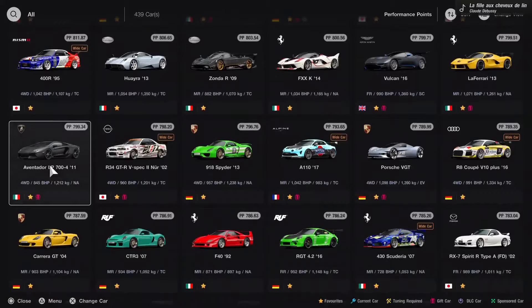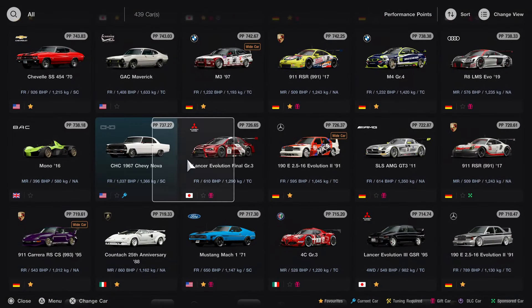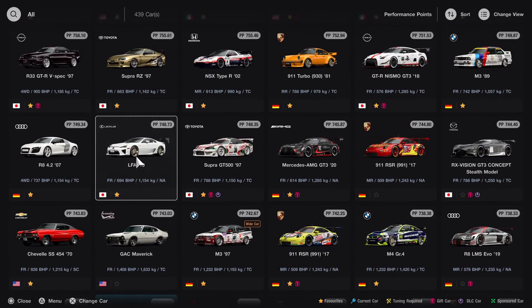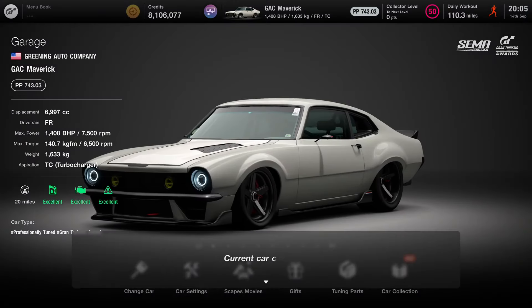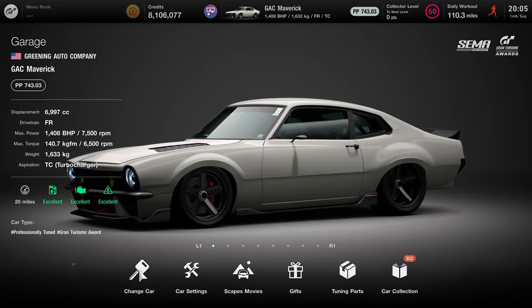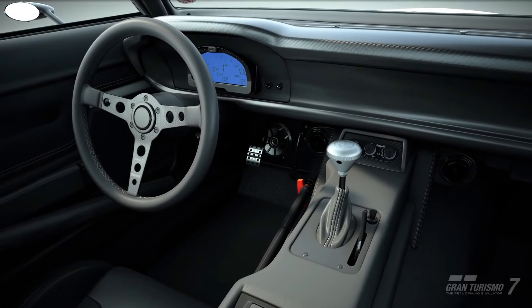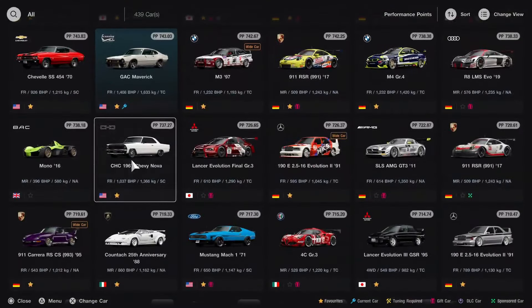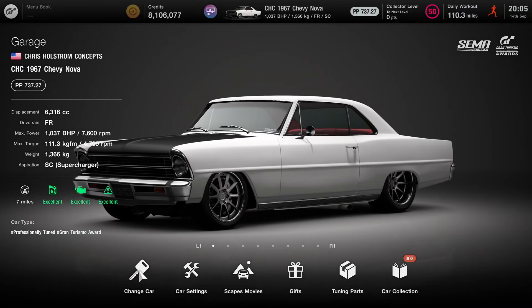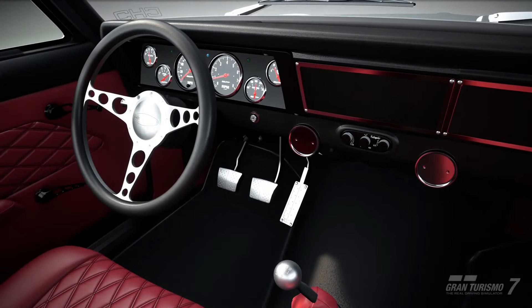This will probably be my main American car, to be fair, because I have nothing else which is really this fast. It's got body roll but it's still quick. Adding to favorites. The GAC Maverick is probably the closest competitor — I need to build that, I haven't built it yet. Thank you for watching, hope you enjoyed the video! Subscribe so you don't miss me building cool cars.